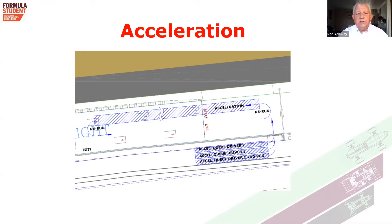The acceleration is run on the National Pit Straight at Silverstone in front of the garages where you are all housed. You access the acceleration by going through the gate in the centre of the pit lane by the little gantry bridge. You can see on the screen that there are three driver's queues, which is your formation for waiting to go on to acceleration.